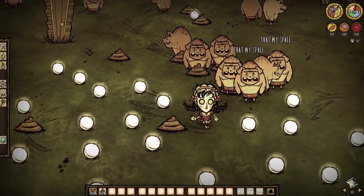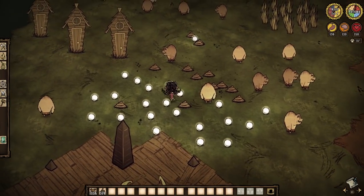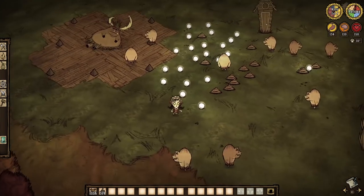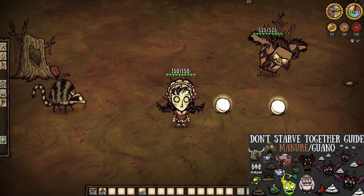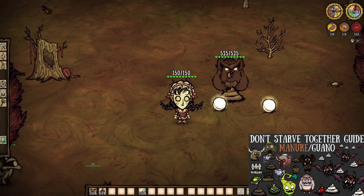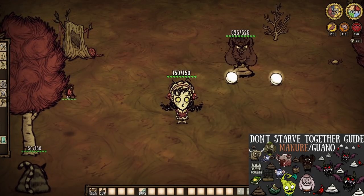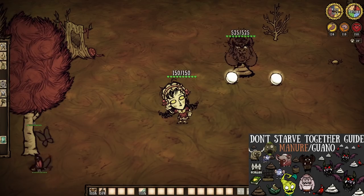Here is a use that used to be amazing but is now almost obsolete: light bulb manure gathering. Pigmen eat light bulbs and thus produce manure. We just used to drop a bunch around them, or better yet, forcibly turn a pig into a werepig to have them go through stacks of light bulbs in seconds to net us stacks of manure. We did this all the time when farm plots cost manure, and that is obviously not the case anymore. So this one staple mechanic has become situational at best — it's almost like manure doesn't really matter anymore.